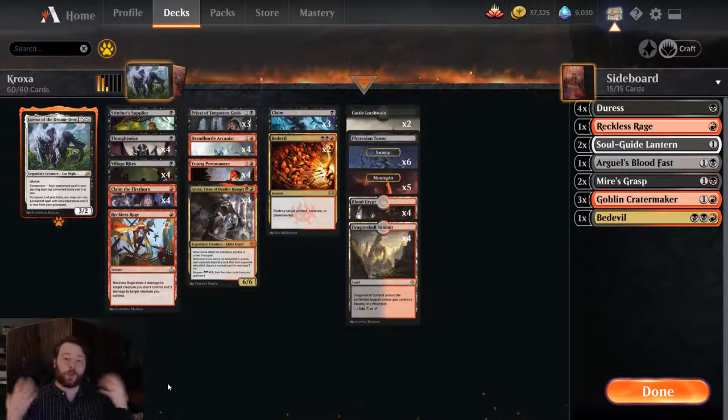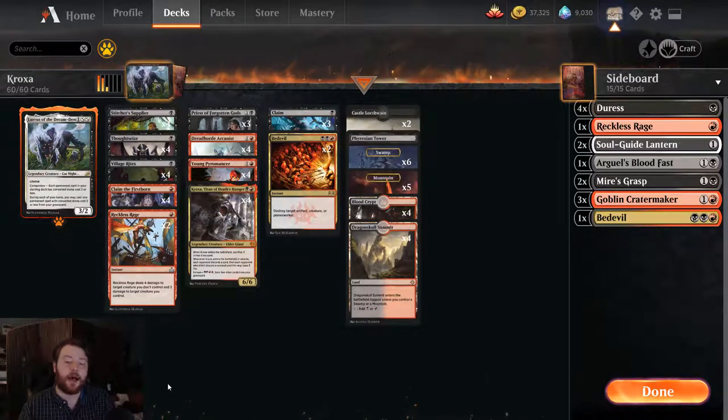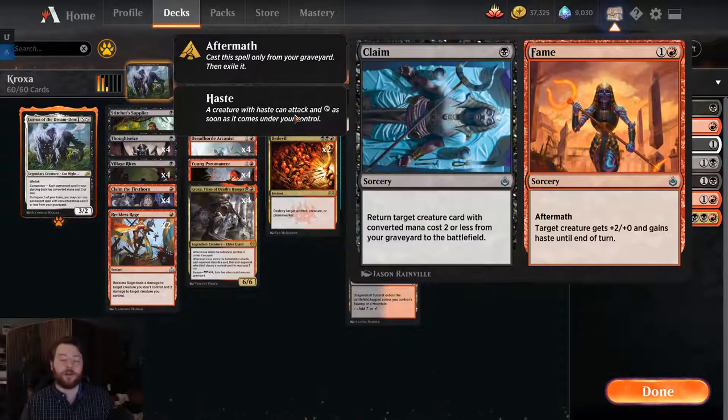So this is Red Black Lurrus. The point of this deck is really to utilize low cost spells with high synergy in order to overwhelm your opponent. You're going to see that with things like Dreadhorde combined with Thoughtseize, Young Pyromancer combined with cheap spells such as Stitcher Supplier to dig through our deck. And then once we're digging for these spells and creatures to cast off Lurrus, we can bring Kroxa back. You have things like Claim/Fame that let us buy back cards and get cash in the graveyard. The deck has a lot of really cool synergies.